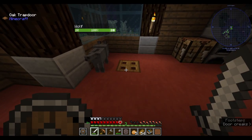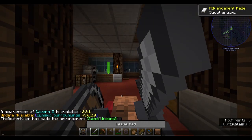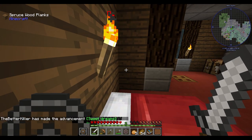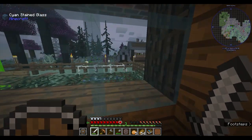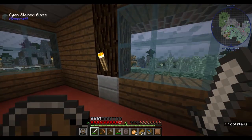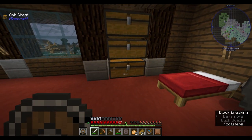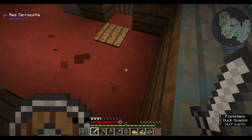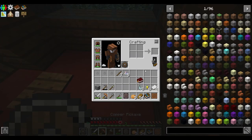Oh, look how happy my wolf is — that's amazing! All right, it's night time, let's sleep. I don't want to be facing mobs. So we're gonna need a storage system. I'm thinking about making another room, maybe getting a request table here and having it linked down below with an entire area below my house. Okay, let's go — let me start doing it. Let me just clear some stuff out.